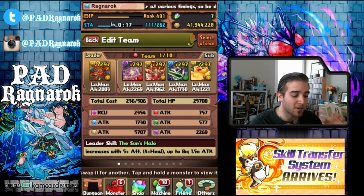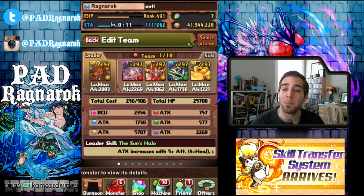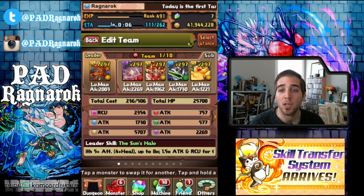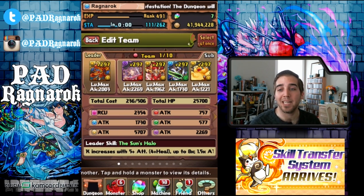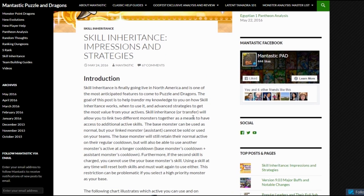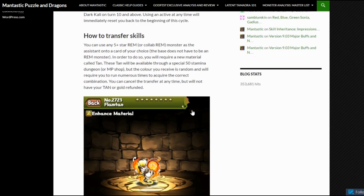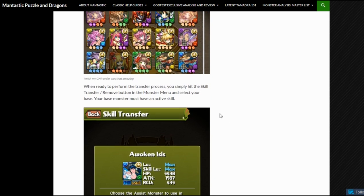Where normally I would have to use this team here, I only have these 5 skills plus my friend's leader or active skill. But now what I can do is combine 2 skills onto any of these cards. I want to talk about what Skill Inheritance really is, what goes into it, some of the drawbacks, and some potential teams you can put together. Mantastic Pad wrote an awesome guide for the Skill Transfer System that really explains a lot of it, but I wanted to turn this into a video version as well because I think a lot of people are still going to have questions.